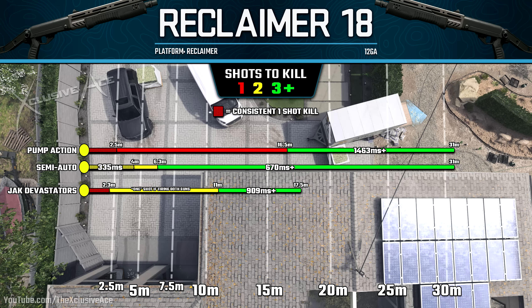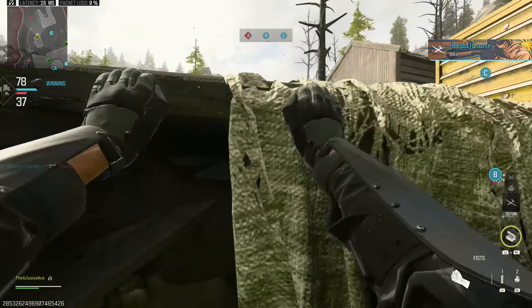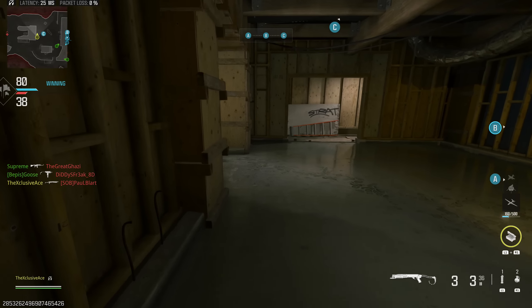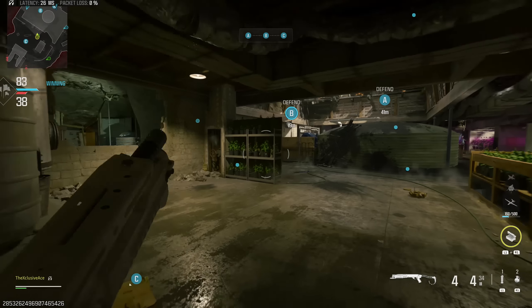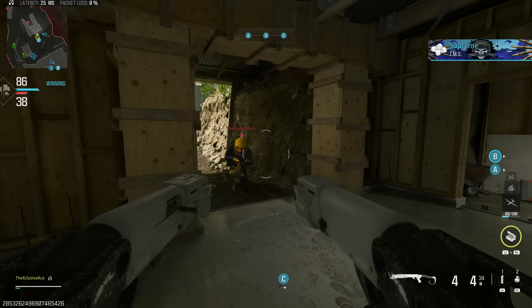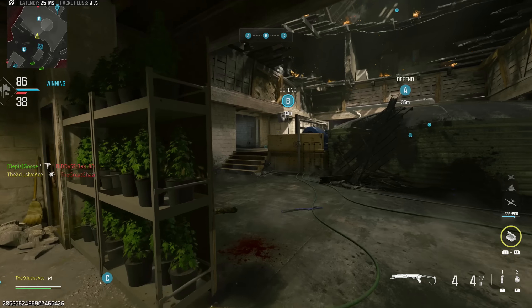I would say it's far more effective than the semi-auto mode on the Reclaimer 18, and it's probably a little more consistent than the pump action mode as well in my experience. Just make sure you're not firing while sliding — you might see that in some of the gameplay — because that kills your hip fire spread and makes it nearly impossible to get that one-shot kill against enemy players unless you're practically touching them.